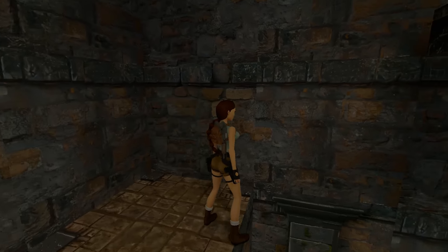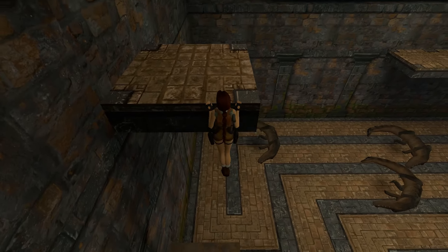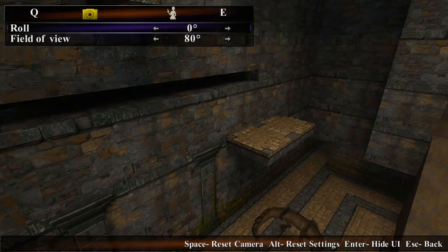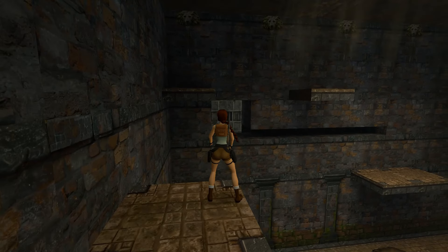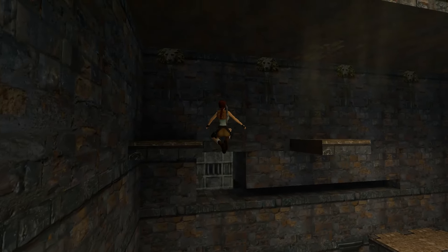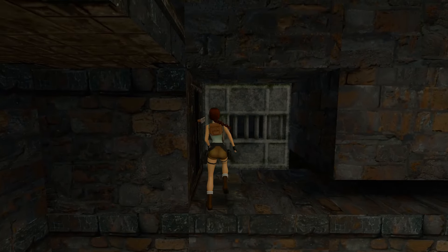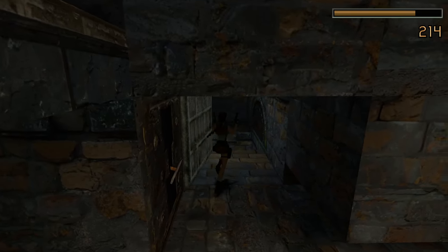Now we should just about be able to make it to that door. The idea here is that you jump to that latch, then that latch, then fall down and shimmy — but why not just go directly for the door? I think that's far more reasonable and will save us some time, so let's make a grabbing running jump and there we go. Nice shortcut.